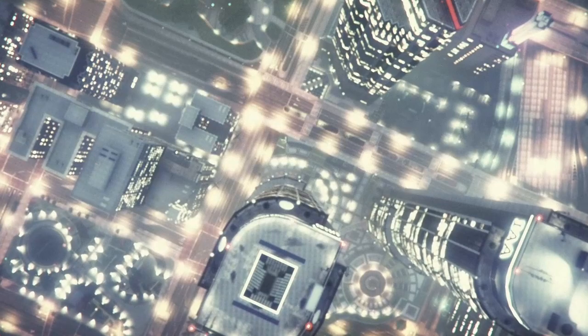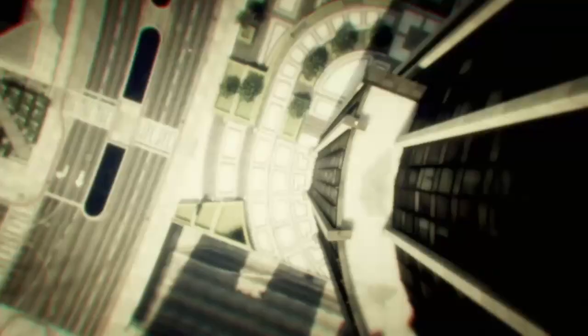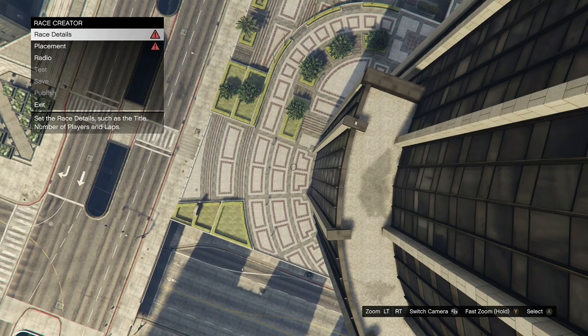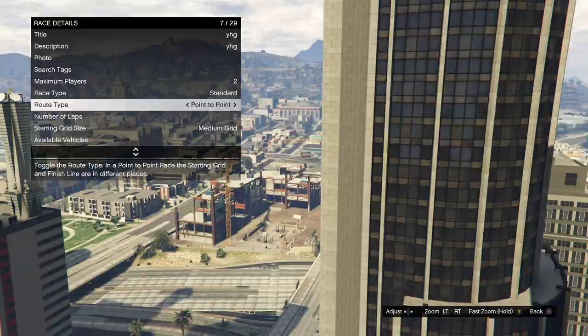Once you get loaded inside of here, click on create a race, then click on land race. Once loaded in, click on race details, fill out the title and description — it doesn't have to be anything specific. Take the photo, set the maximum players to two, and set the route type to point to point. Once you've got that, hit your pause button, open up your map, and warp over to the airport.